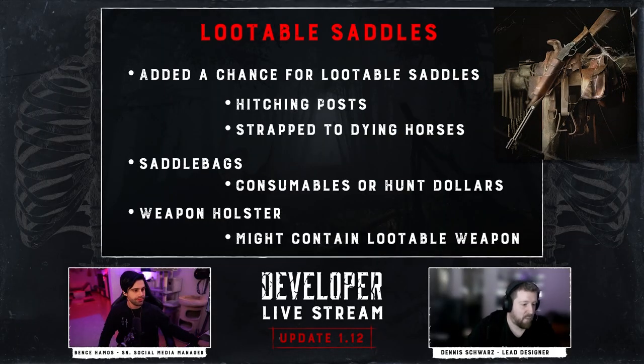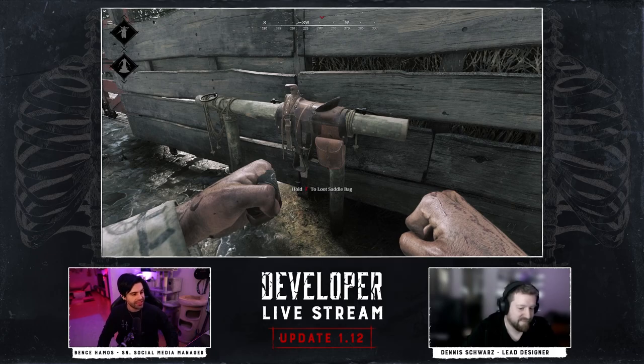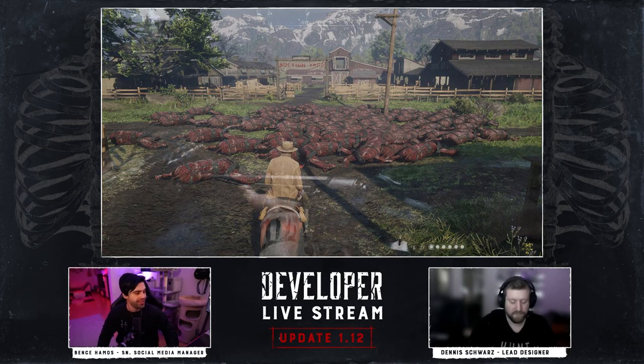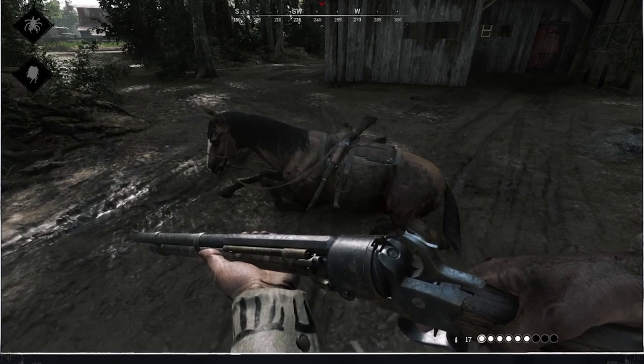Saddles — decor turned loot dispensers. Saddles now have a chance to be lootable for anything from guns to consumables to Hunt dollars, and are to be found on hitching posts and, you guessed it, the dying horses. For a game with more dead horses than Red Dead Online, it does not surprise me in the slightest that we are now being given more incentive to put the horses out of their misery.